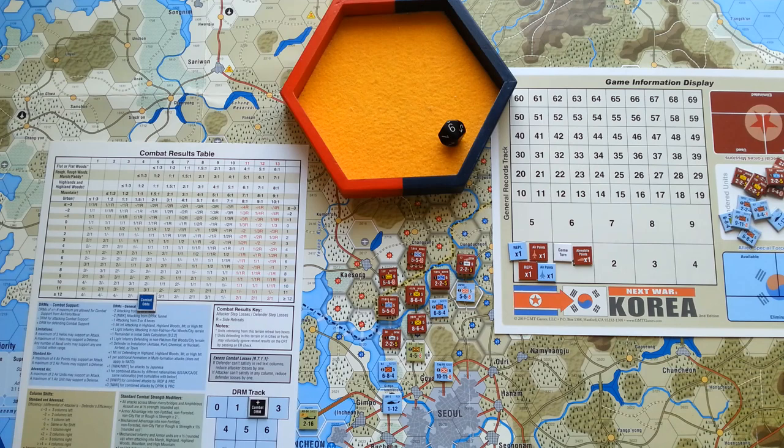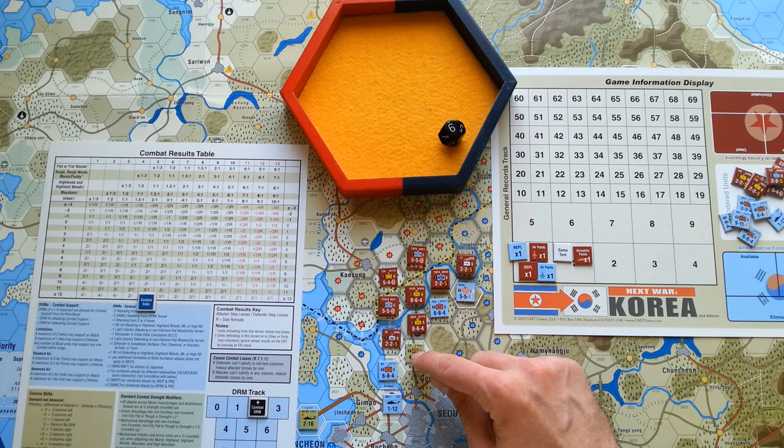I'm really struggling with the idea of attacking here — it's very tempting because if I could seriously damage this American brigade my way to the sea would be much easier. But I'm afraid my infantry divisions might suffer serious losses, which I'd rather avoid. Decision made — I'm not going to attack. Moving right into the reaction movement segment so allies can move. I hope this brigade will keep this position.